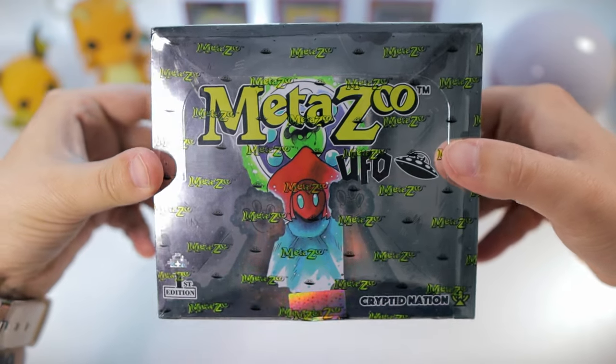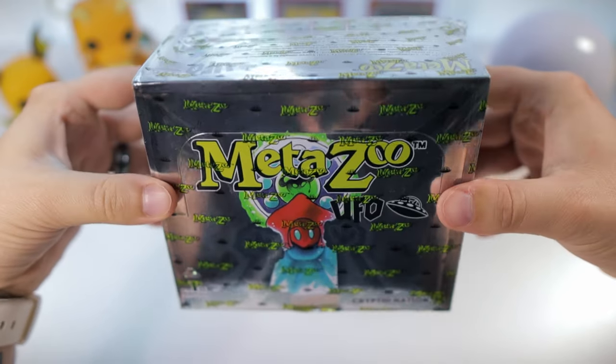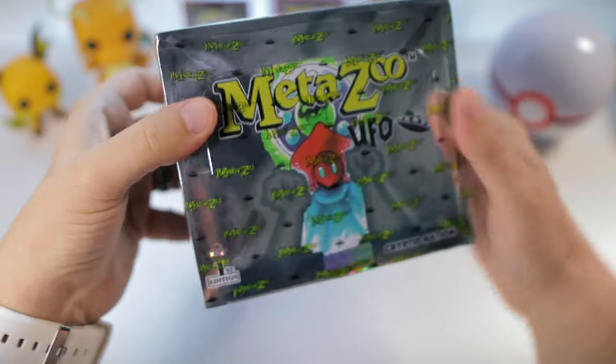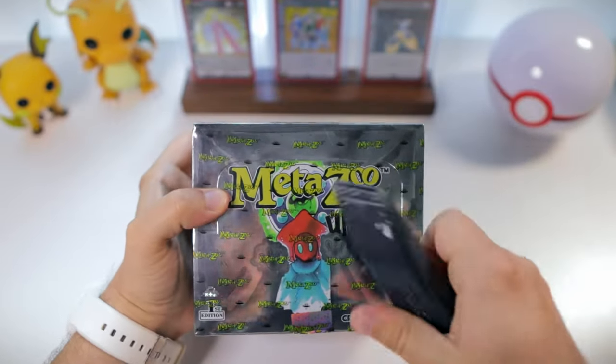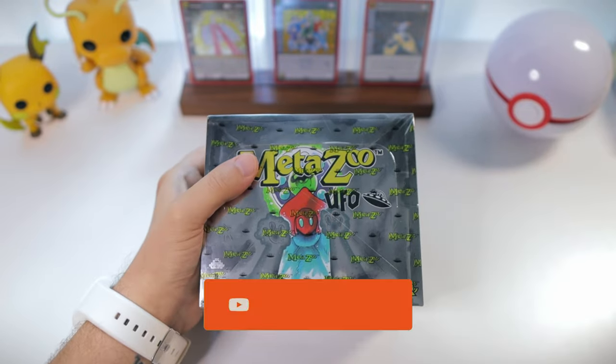Let's take a quick look at the front here. I would say this is definitely probably one of my favorite booster box designs. Might be my favorite. Let's go ahead and break the seal here.